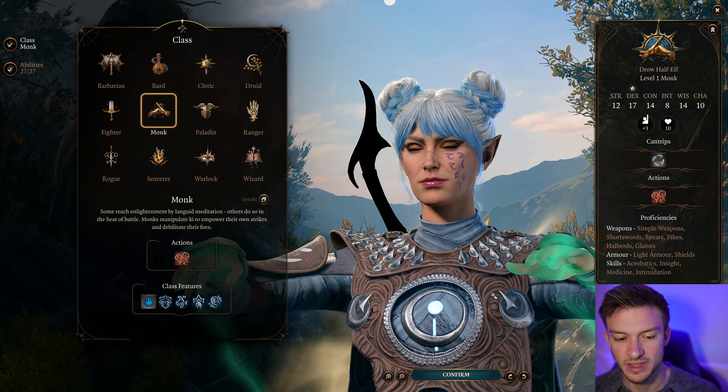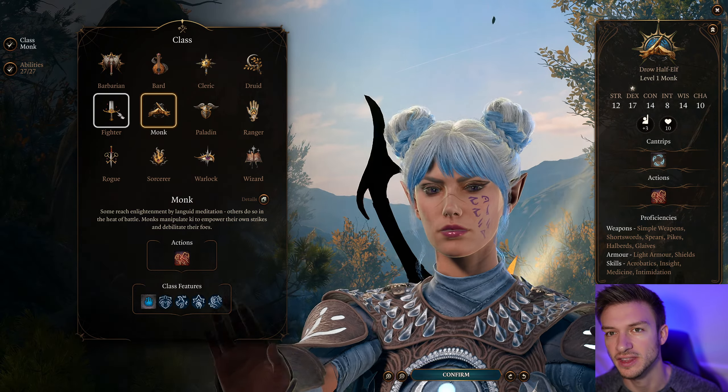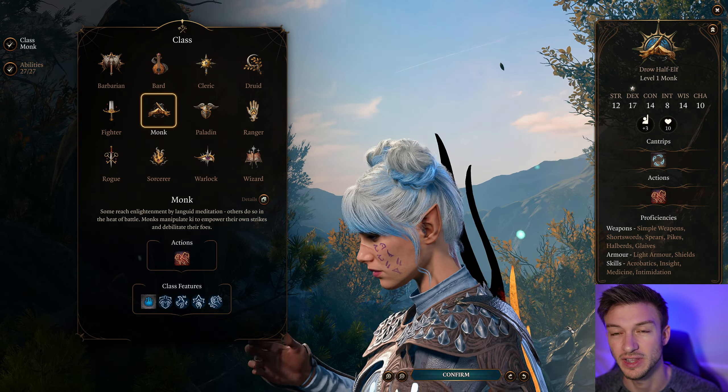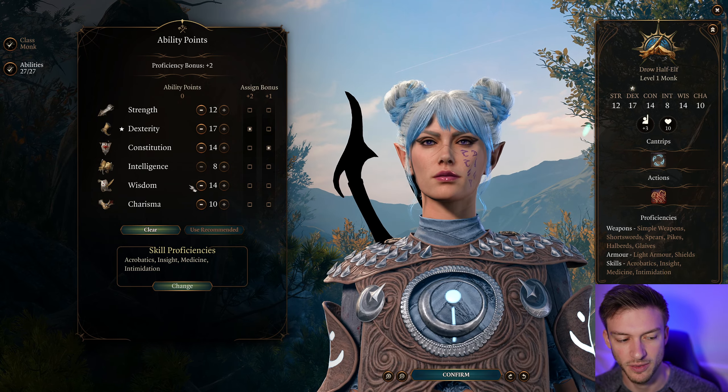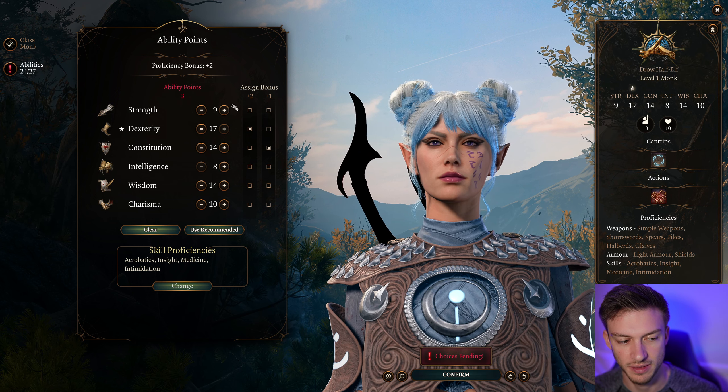We're going to start with the Monk here. You can take one level of Fighter to get the Constitution saving throw proficiency, but I think it's good to just go full Monk. As for our ability scores, we're kind of multi-attribute dependent — we need Wisdom, Dexterity, and Constitution the most.